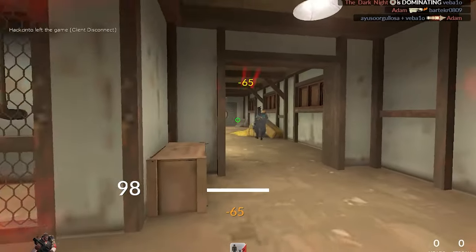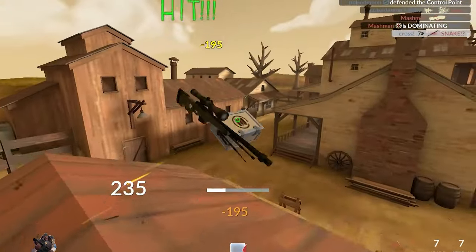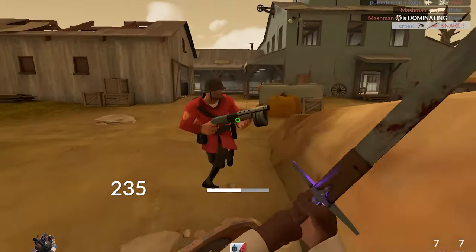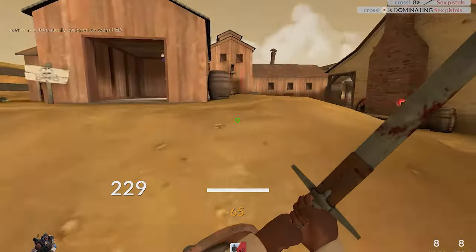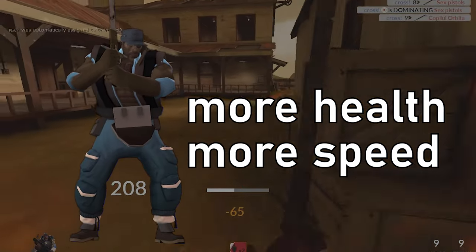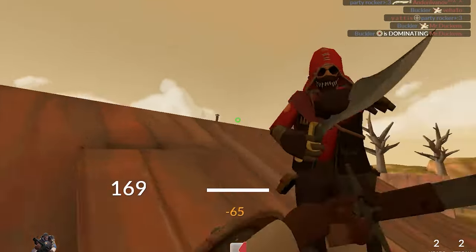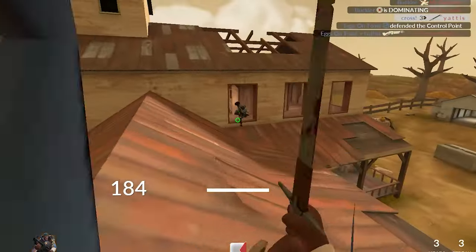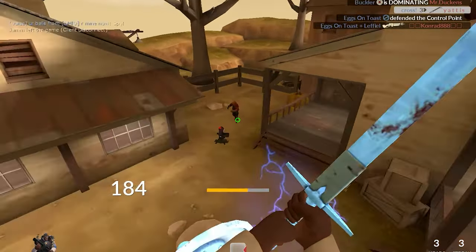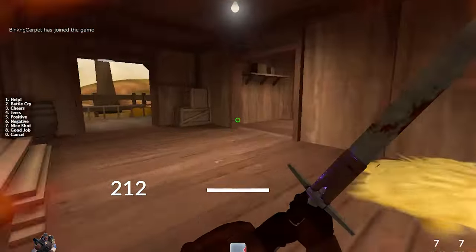The Eylander is my favourite weapon in TF2 hands down. The serotonin surge when you sweep through the entire team, melting one person after another — you feel immortal. At your peak, you have more health than a soldier, more speed than a scout, and a cool green eye. I'm not an elite level gamer, but I've totally dominated servers with the Eylander. Once you get the ball rolling, there's nothing the other team can do.